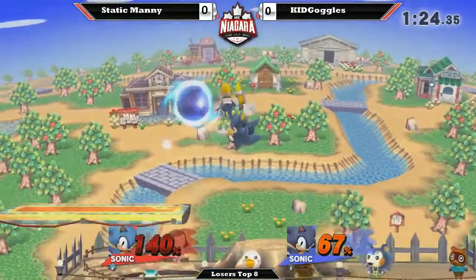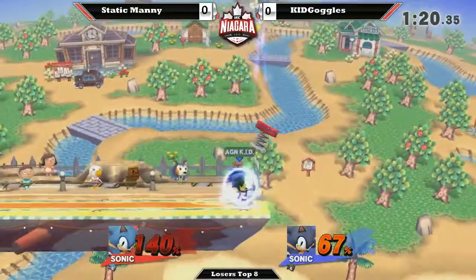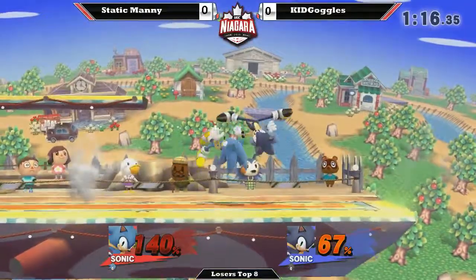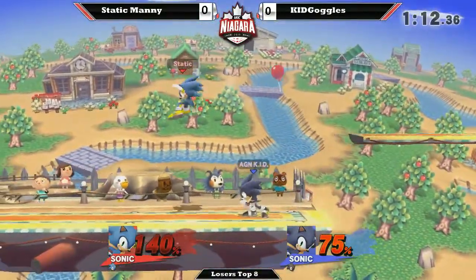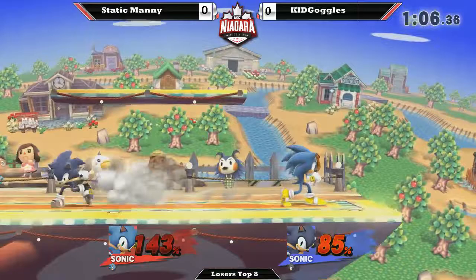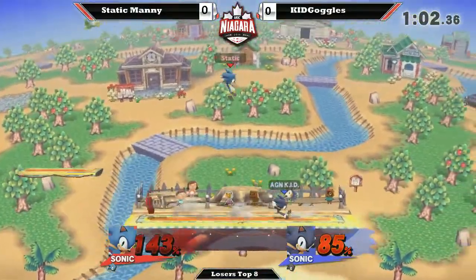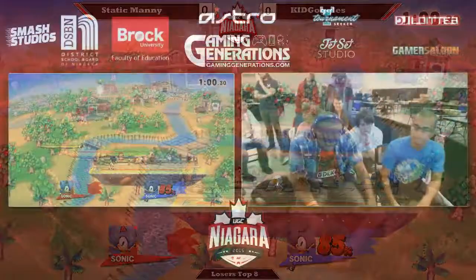Nice use of the spring — that way Static Manny wasn't able to catch up to him in height. Static Manny racking up some damage though; Adrian Kid Goggles having some trouble. He's just got to get that one throw in or a solid smash. Saw the back throw, but he just wanted to be safe — didn't look like it was going to be confirmed. Up-smash, and Adrian Kid Goggles takes it. First game. Let's see what Static Manny can do on the counterpick.